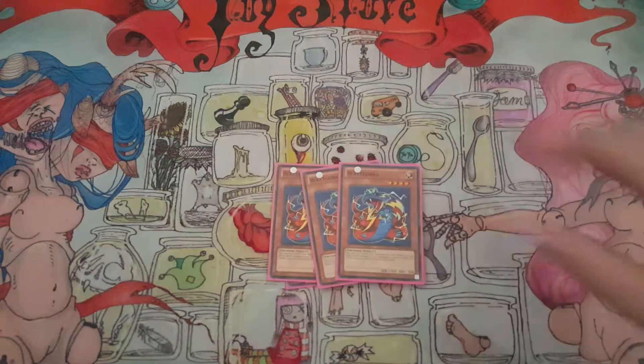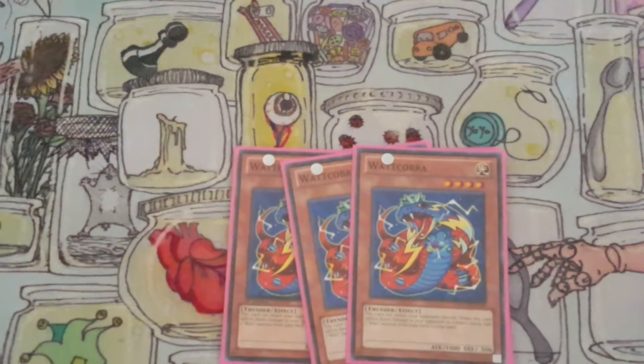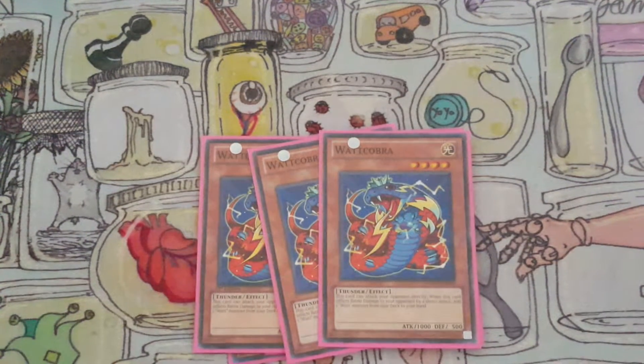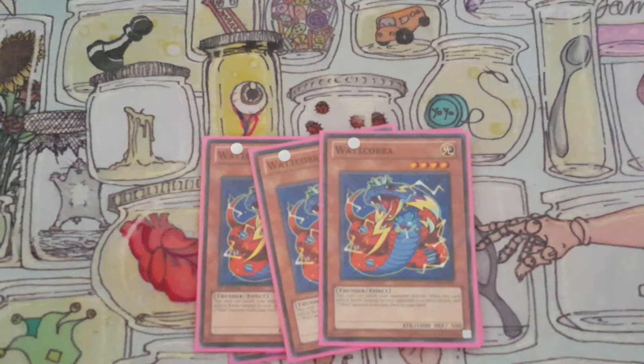And then three Watt Cobras — it's your second searcher. Anytime it does direct damage, you can search for a Watt, including itself, Watt Giraffe, or Watt Pheasant.